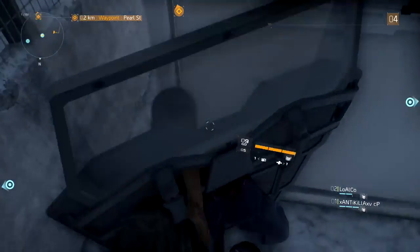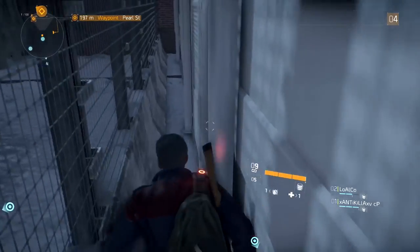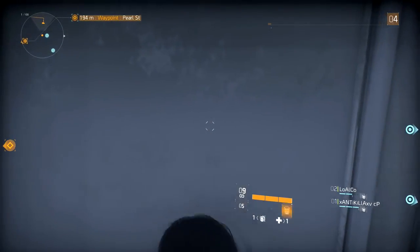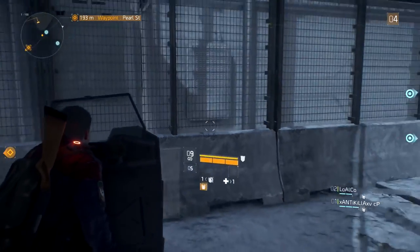If done correctly you should go behind this little building, and you want to get far into it and then pull out your shield again. Now moving your camera left and right and also rolling backwards, you can use it to barrier break out of the map.